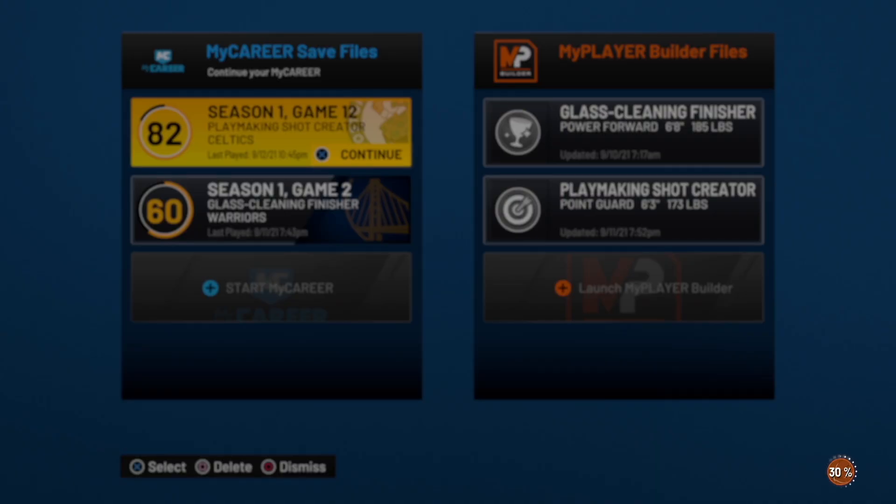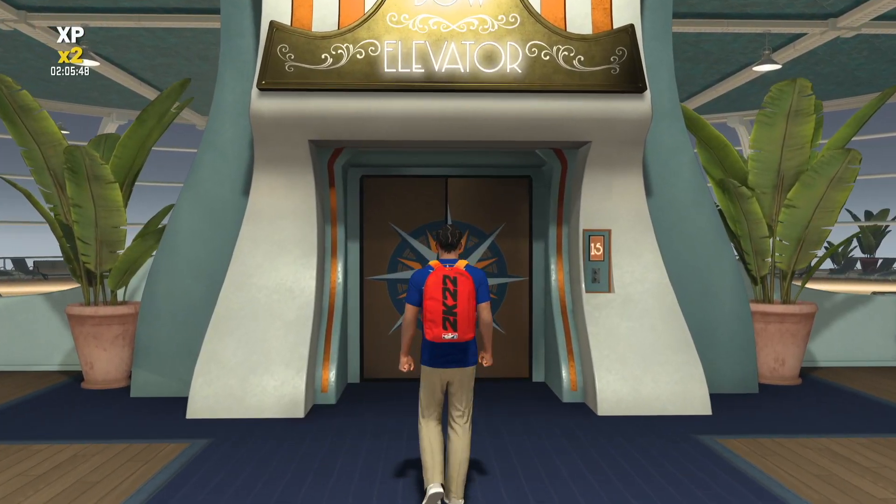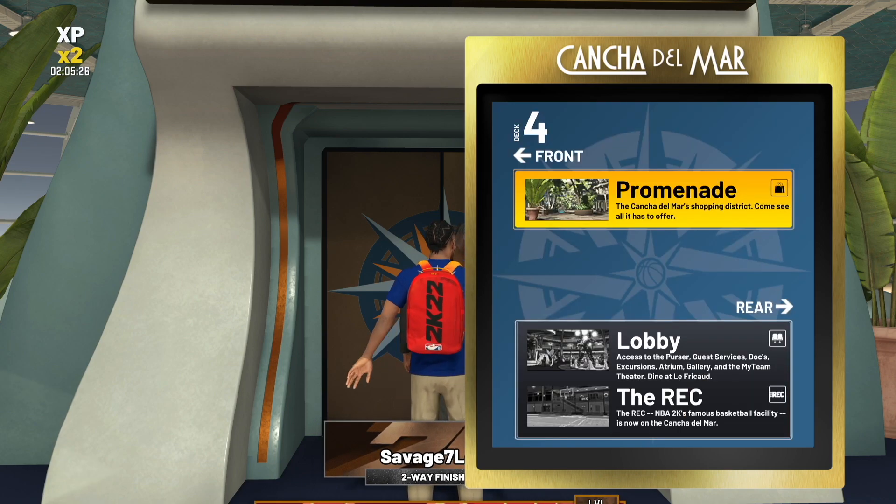The first thing you're going to do is load into the neighborhood. Once you spawn in, turn around and head to the nearest elevator. Once you're at the elevator, scroll down to deck four and then select promenade.